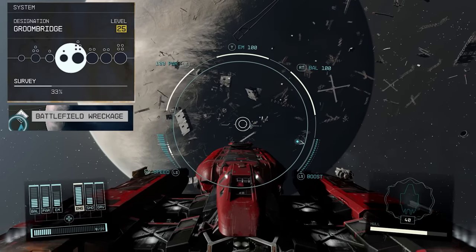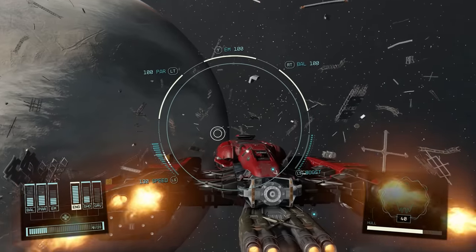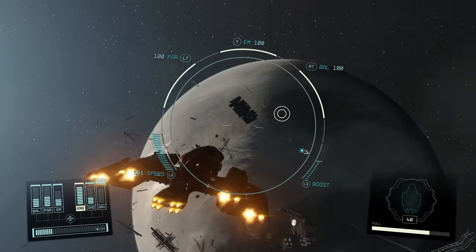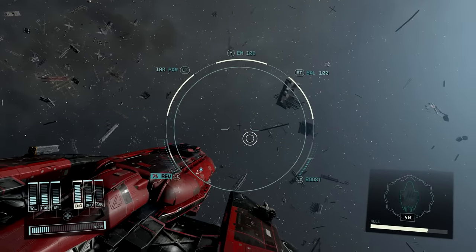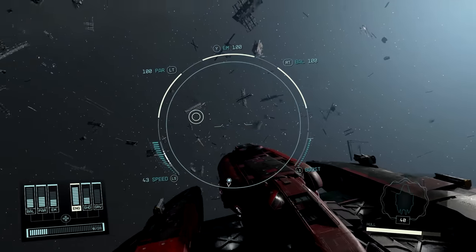Another small location that doesn't have a lot of backstory is the Battlefield Wreckage, located on Groombridge 2 in the Groombridge system. This is another one of those battlefields from the Colony War, and there's very little to do here — there's nothing to loot. I haven't found any further information on this area, but I did want to include it because it is a unique named location in the game.